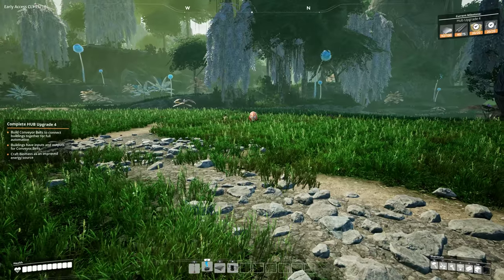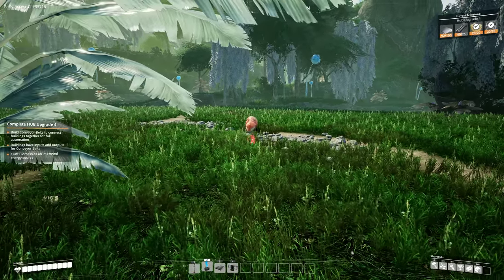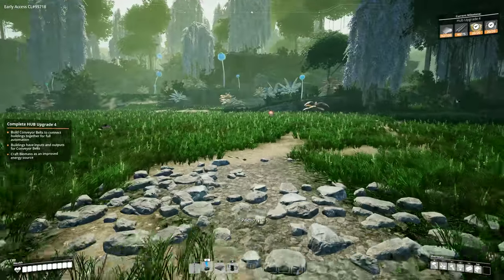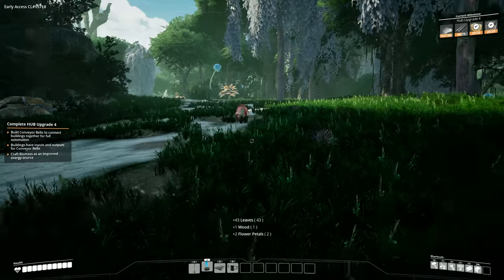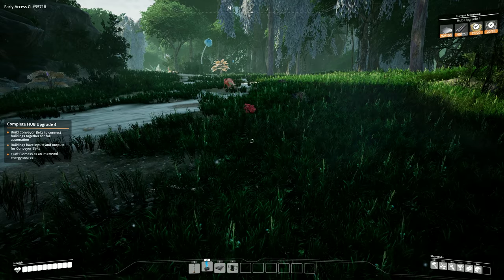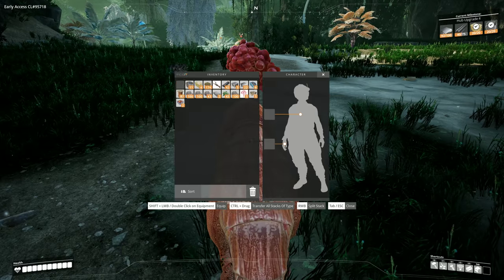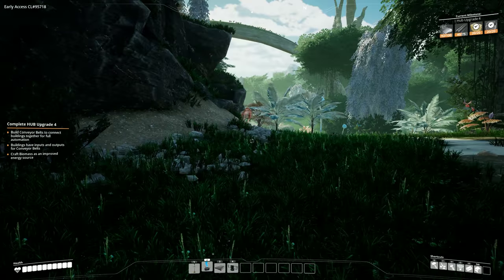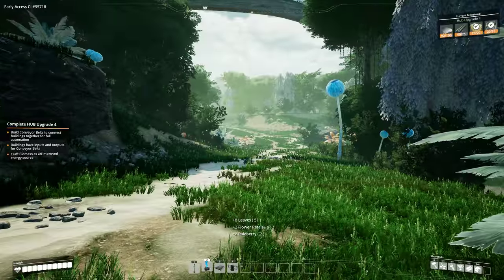Oh, there's the dog. This guy looks hungry, so what we do is drop some berries on the ground — he eats one and gets all happy and starts following you. I think he ate it. He's not following us — maybe you have to feed him multiple berries. One more berry for you. He ate it — he's still not our friend. Maybe it takes a lot of berries to make him happy. Back home we go.